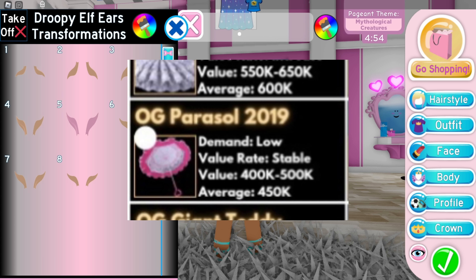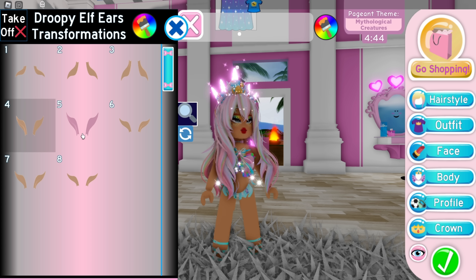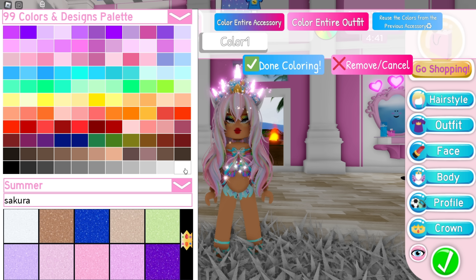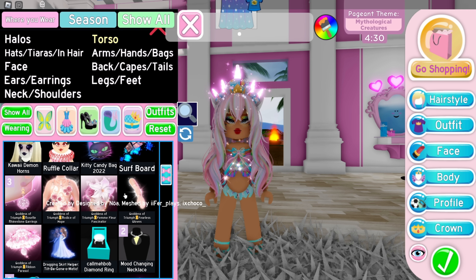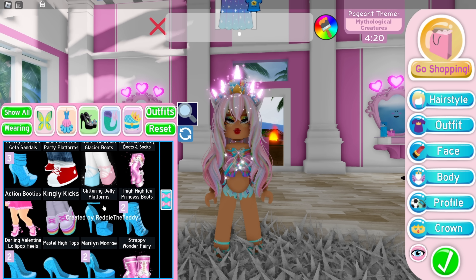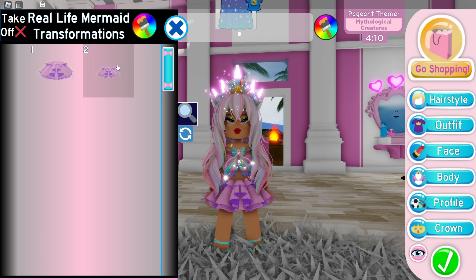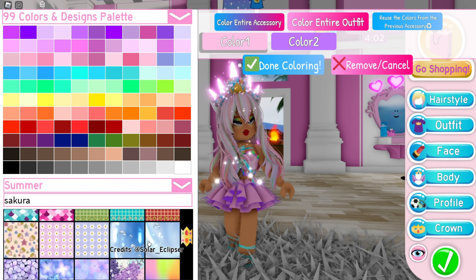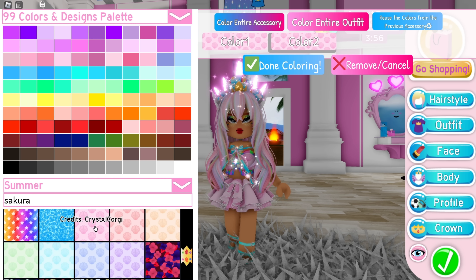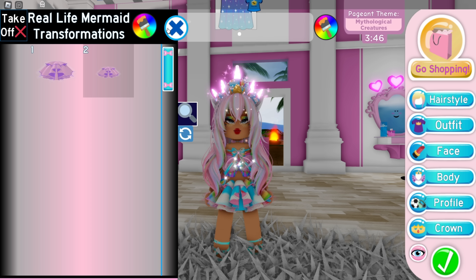The next item is the OG Parasol 2019, which goes for 400,000 to 500,000 diamonds. It has a cool spinning star on top and you can never get it again. If you were a 2019 player, you were so lucky to be able to buy it yourself. I actually still have my OG Parasol from when I started playing Royal High back in 2019, and I really love how it looks — not just because of how expensive it is, but the star on top is great.